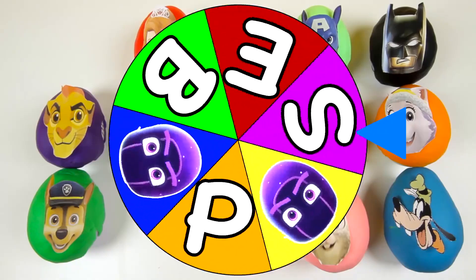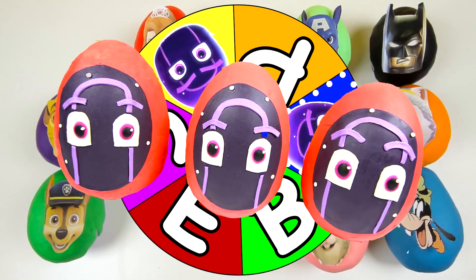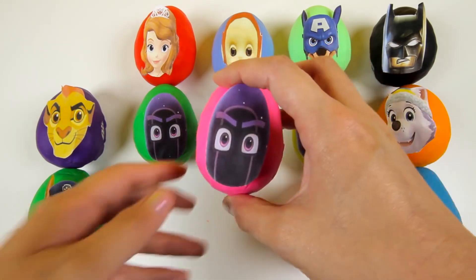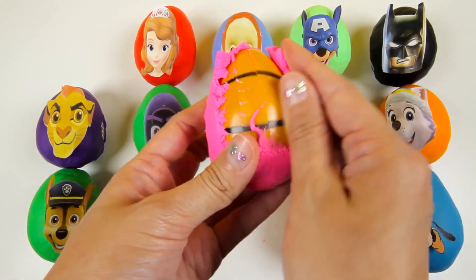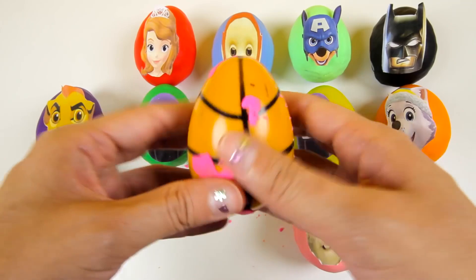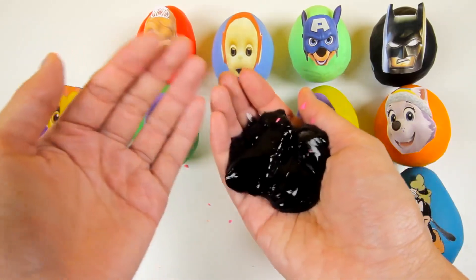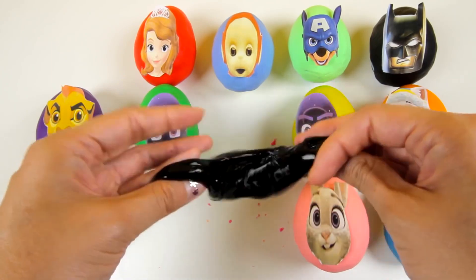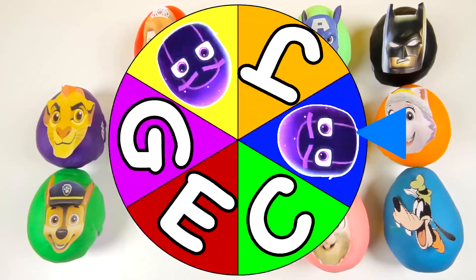Now let's move on to the next thing. I can't wait to see what letter the wheel stops on. Oh no! It landed on a Ninjalino! Now we have to open up one of the three Ninjalino eggs — let's open this pink Ninjalino egg. We got slimed by the icky black slime! The Ninjalinos slimed us, but I still like the Ninjalinos when they sing and dance. Who is your favorite PJ Masks night villain? Let me know in the comments!